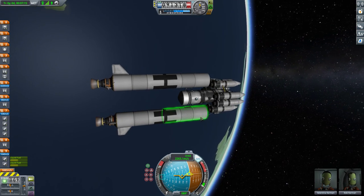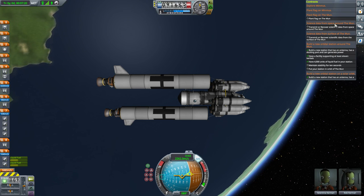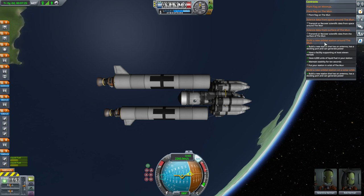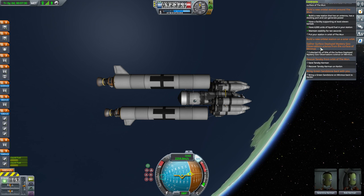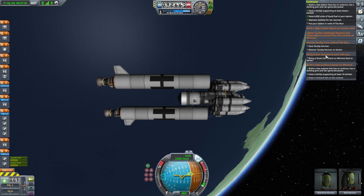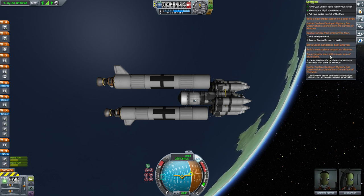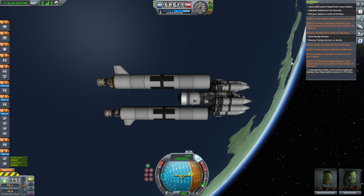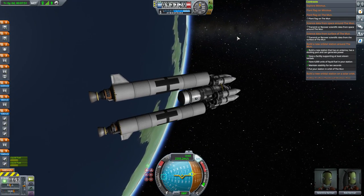So here we are, Valentina and Bob. What I'm trying to fulfill here is a bunch of the Mun missions: plant flag on Mun, space from around Mun, space from surface of Mun, orbital station in orbit of Mun, rescue Tansby from orbit of Mun, and maybe gather surface deployed mystery goo on Mun. So all the ones that I have not minimized — there's a lot of missions at once.